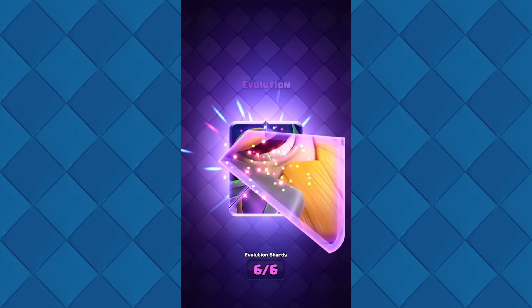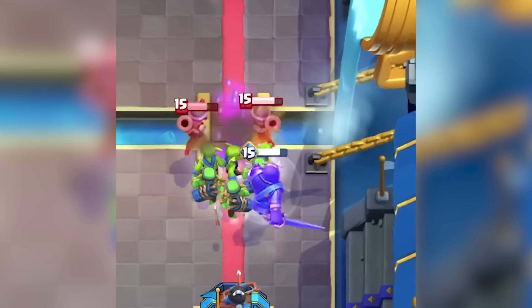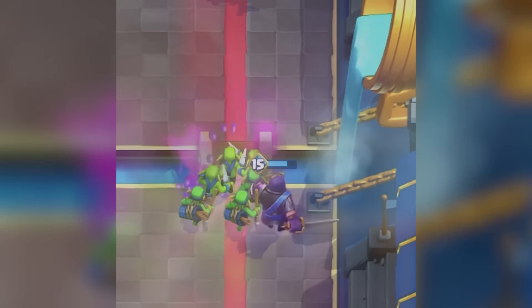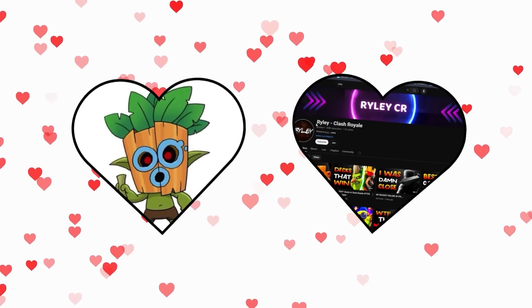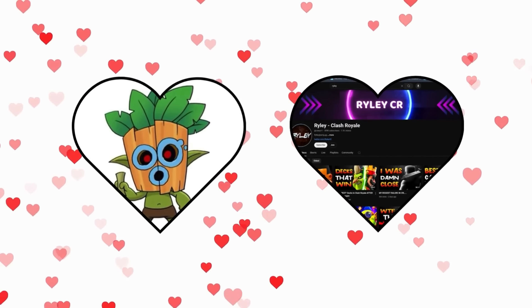With the introduction of the Evo Knight, the Dark Goblin became even more useless. The Evo Knight's incredible defensive capabilities made the Dark Goblin ineffective against his shield, and his downfall continued. Only one player remained loyal to the Dark Goblin — the one and only king of the Logbait players, Riley.